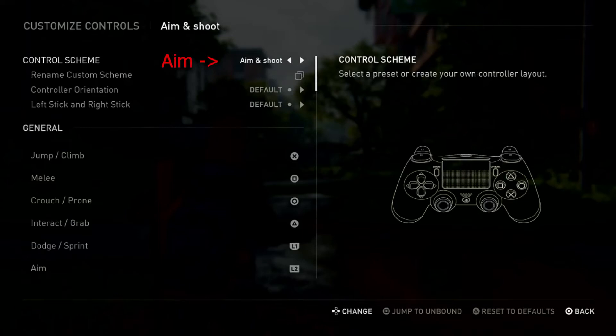Normally games use L2 and R2 for aiming and shooting. L2 and R2 have pressure sensitivity, which is great for racing or car games. But in shooting games, I recommend using L1 and R1 instead, because they are faster and will help you shoot more rapidly.